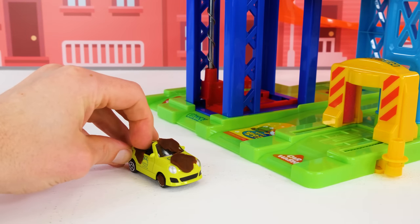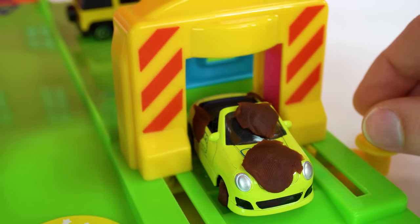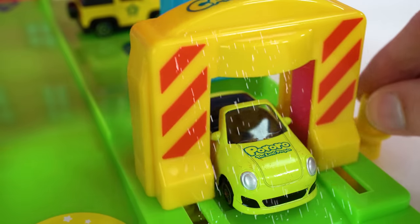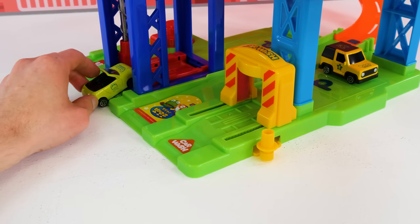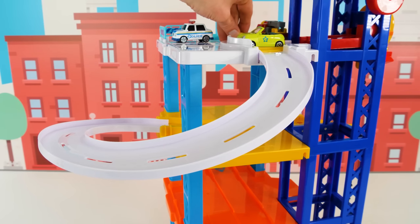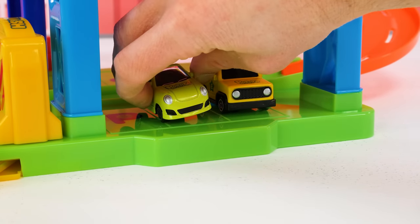Our next friend is Krong. Krong's been playing in muddy puddles, so he's going to have to go through our car wash and get cleaned up before he gets on the track. Let's get all this mud cleaned off. It's working — Krong will be clean in no time. Now Krong's ready to go on our play set. Let's send him to the elevator and bring him up. Top floor, here we go. Krong, have fun! Look at him go. Nice save, Krong! Now he can come over here and keep Eddie company.